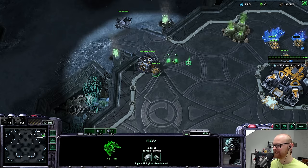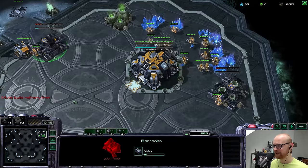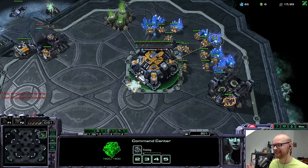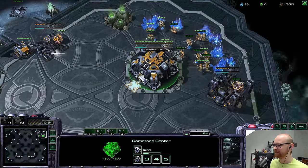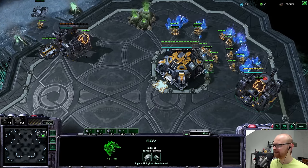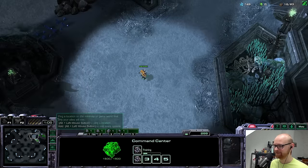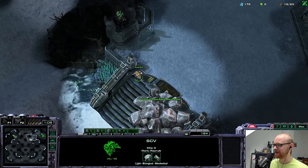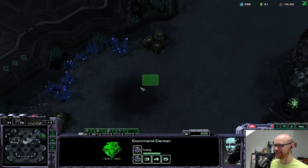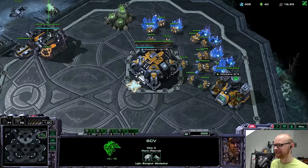This map is a little crazy — I played it in my last video, the overlord drop cheese video. This map is very small; it feels like you can stim into your opponent's base from your own base. The ramps are really close to each other, and the third base is really far away from the natural. This feels like the kind of map where you'd go for a two-base all-in.